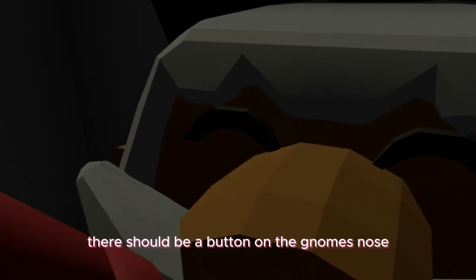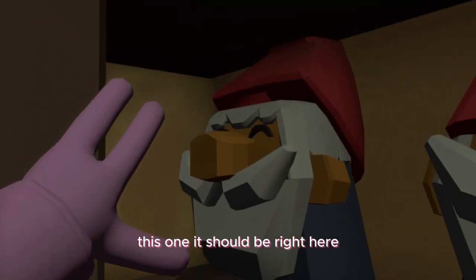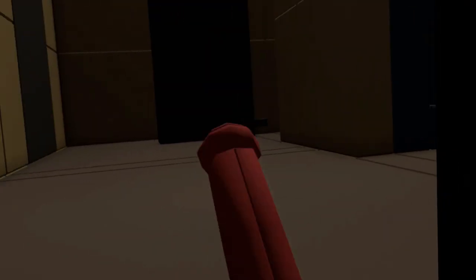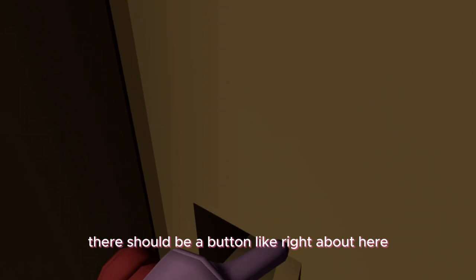Next one is right here — there should be a button on the gnome's nose that you just click. This one should be right here and there should be a button right here. The last one is in this room with the pipe. Come up here and there should be a button right about here somewhere.